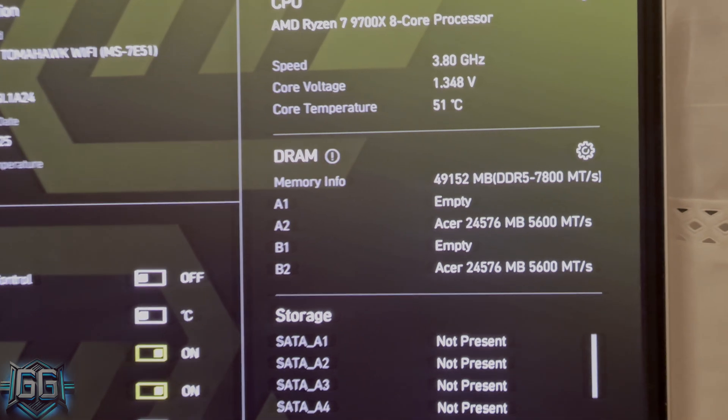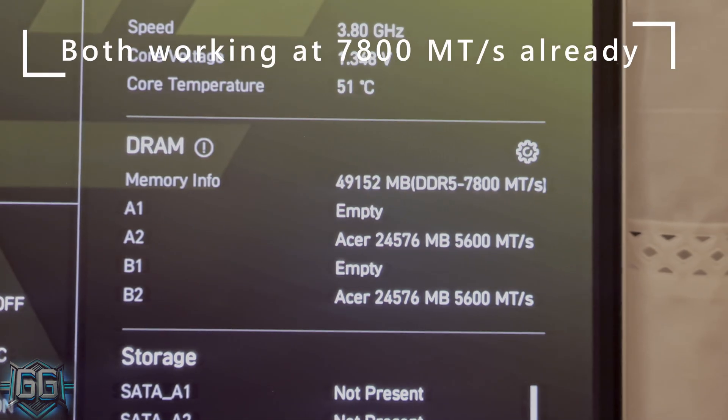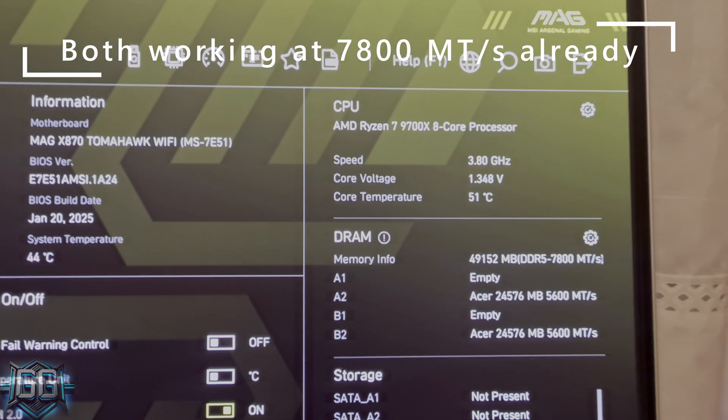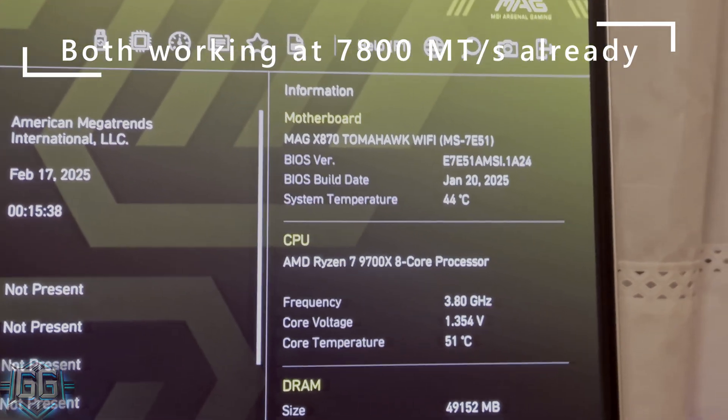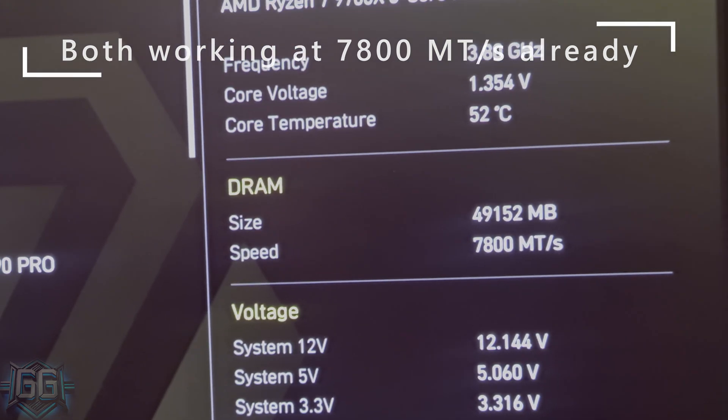As a workaround while we wait for a newer BIOS that solves the problem, we can activate a lower timing or a lower frequency on the RAM. In my case, I activated 7800MHz, which was the highest frequency not generating an AB error code on my computer.